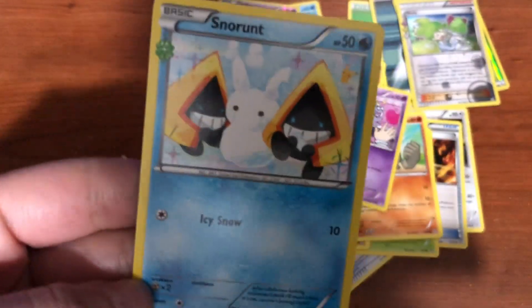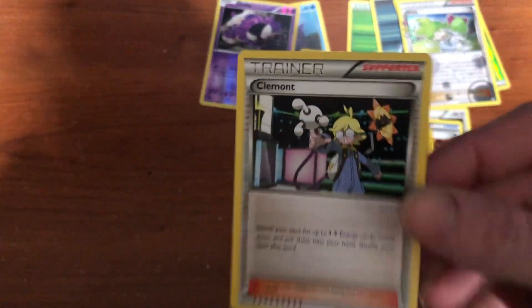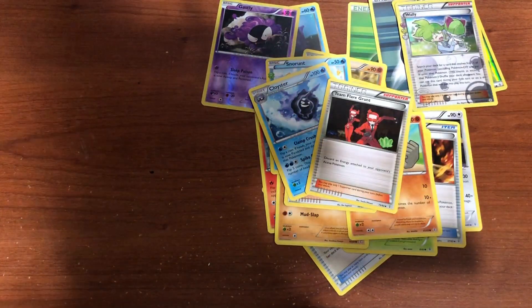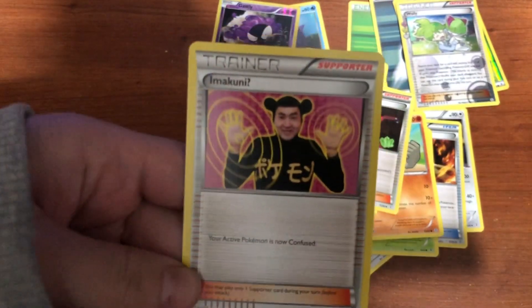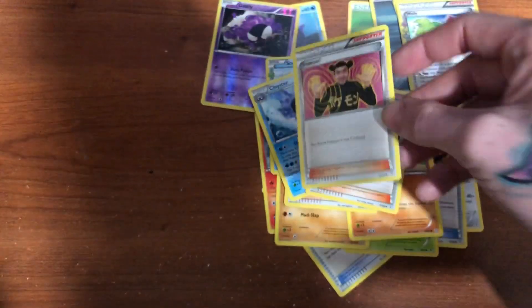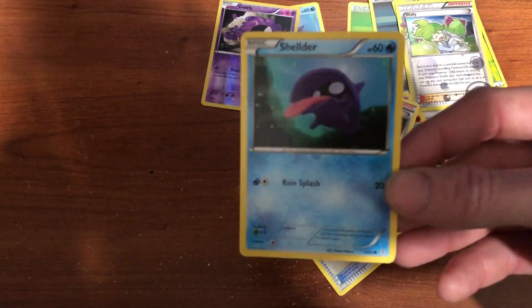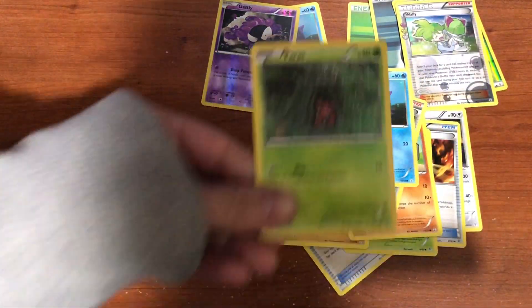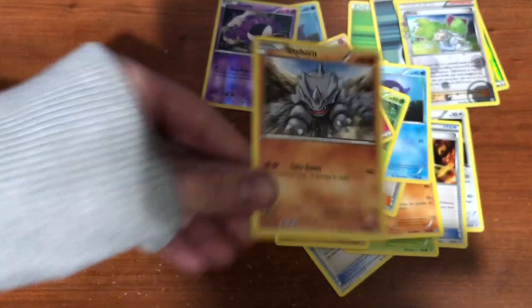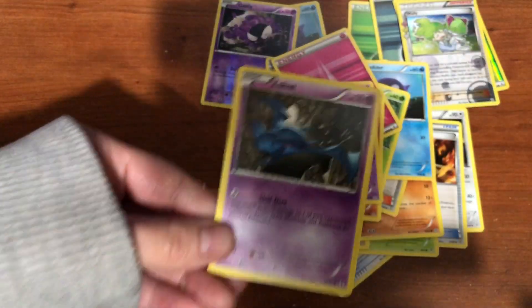I got another Escrow - creepy thing, dead eyes. Snorunt! Oh they made a little bunny, that's cool. Team Flare Grunt - okay, I think this is from the original set but they reprinted it. He does look like Filthy Frank. I do like the energies - I think they did a good job. I can't wait for this new set energy.